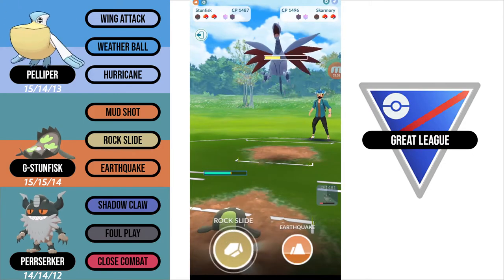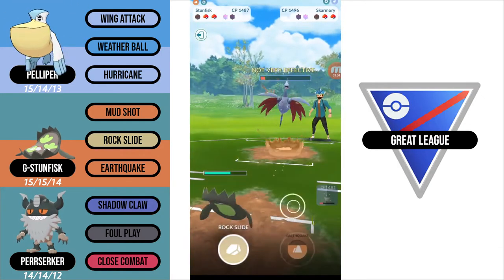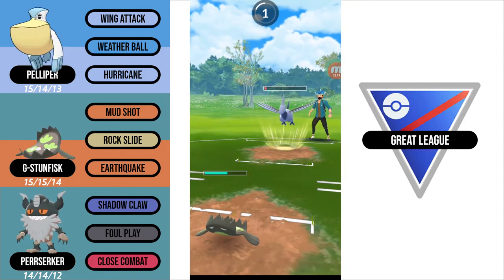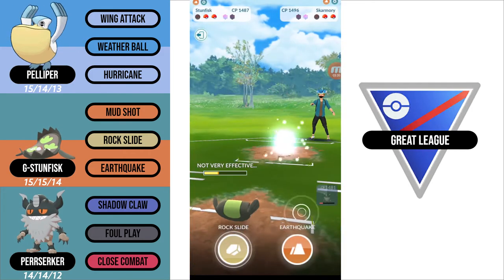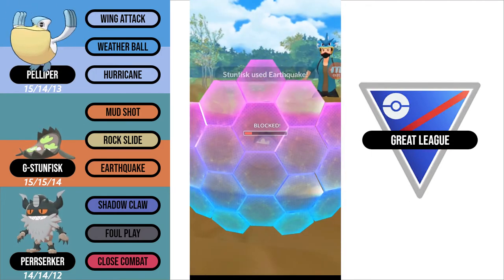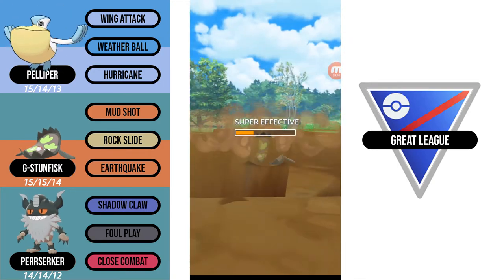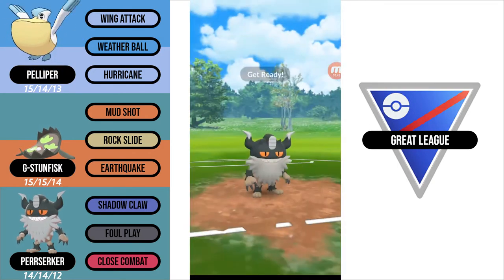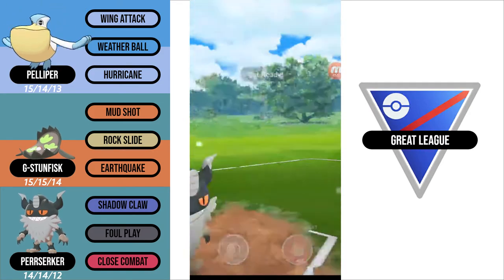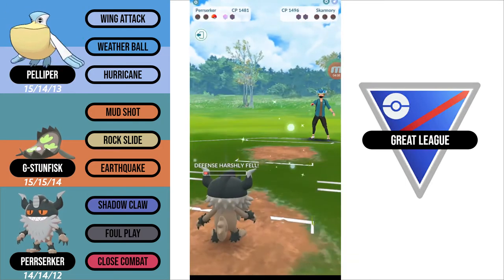I know that the Galarian Stunfisk on my opponent's side has a lot of energy, so I need to be wary of that. I go for the Rock Slide and I think I'm going to try to completely farm down here. They go for a Sky Attack, and seeing that I'm trying to farm them down, they swap into the Galarian Stunfisk. So I throw the Earthquake immediately. They do shield and it was a CMP tie. Knowing that the Skarmory is still alive, I actually let my Galarian Stunfisk go down and stack up two Close Combats and throw them back to back on my Perserker. The first one goes through and takes out the Galarian Stunfisk, and the second one takes out the Skarmory. Good game and well played.